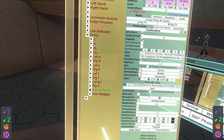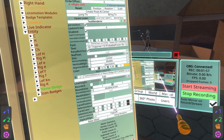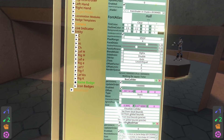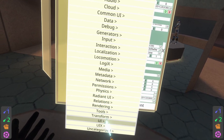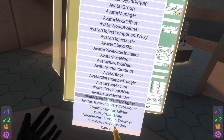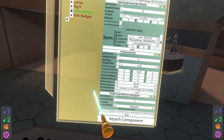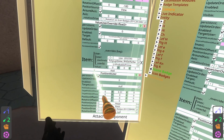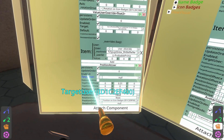Next we can go ahead and select the name badge because we've got a little bit of fixing to do — this is required because of the way we're doing things. Scroll all the way down to the bottom of the name badge, go to attach component, then users, common avatar system, avatar user reference designer, and hit add. Drag target user into the field. Then grab another window for icon badges, scroll all the way to the bottom where it says target user, click add, and drag target user in.